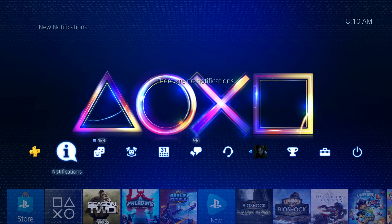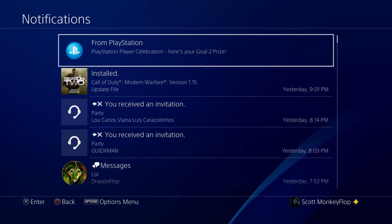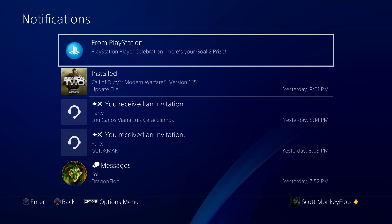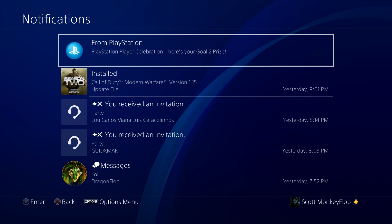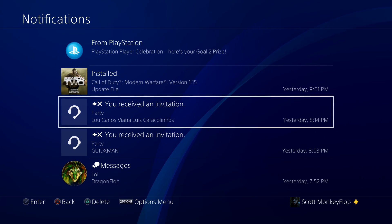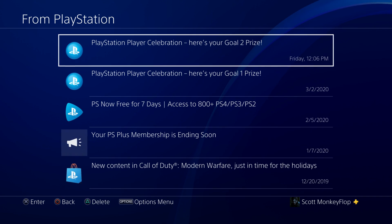On your PlayStation 4 home screen, go to notifications and you should have a couple of different notifications from PlayStation. As you guys are seeing on my screen, it says 'from PlayStation' with the PlayStation logo. It might look a little bit different — the smaller words underneath might say something completely different, and this might not be at the top of your notifications. You might have to scroll through your entire notification menu to find it.